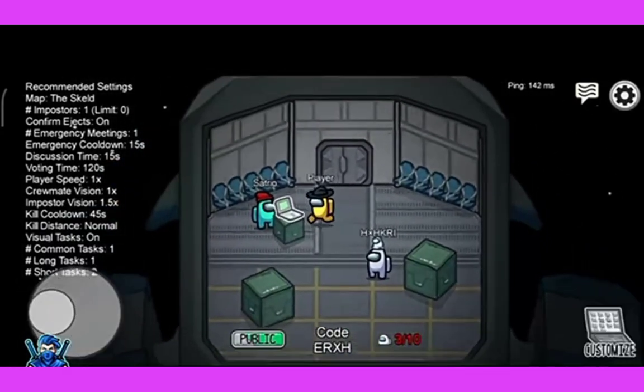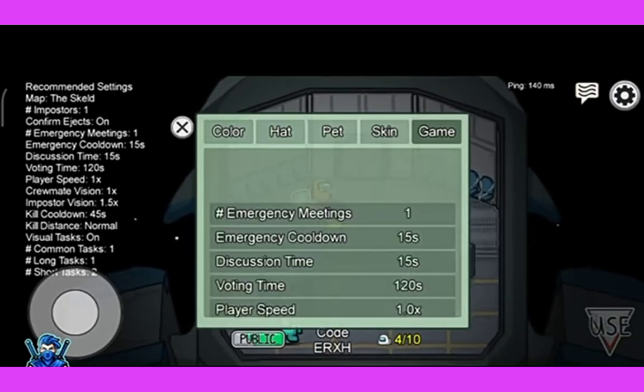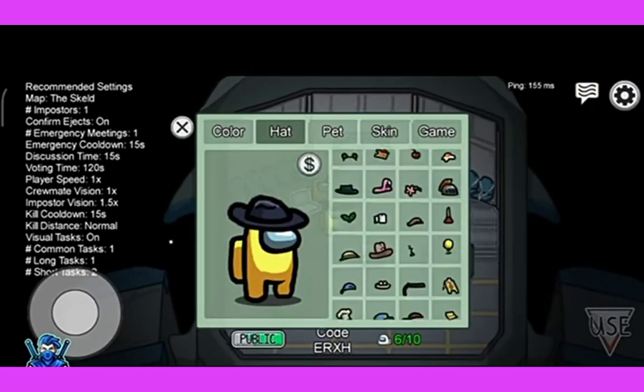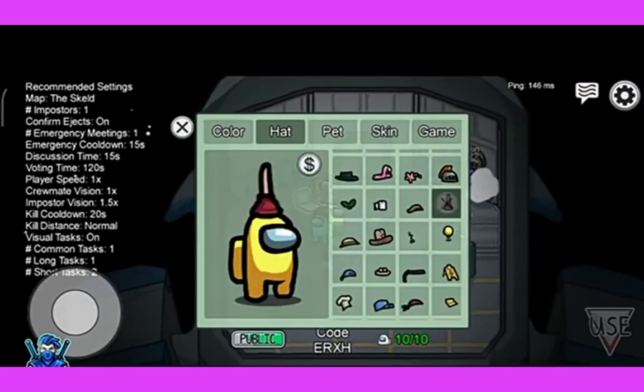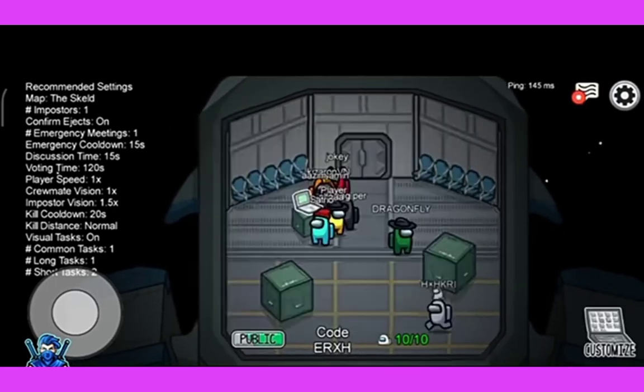There will be a laptop-like option where you can go to color and change your color. There is also a hat option if you want to change your hat. And pet — if you give real money you can get a pet. Skin also requires money.